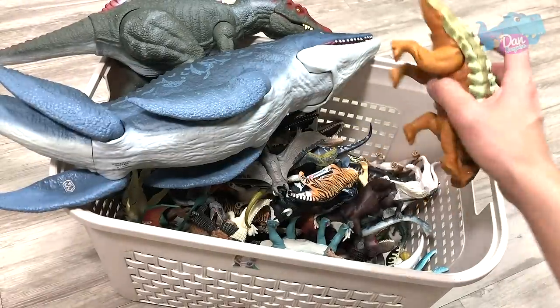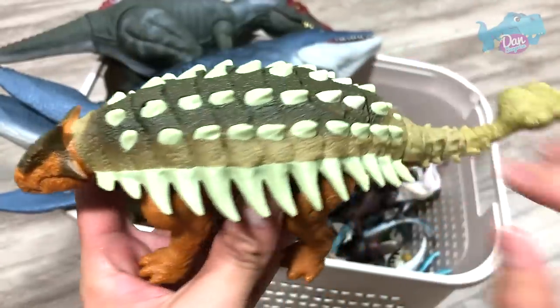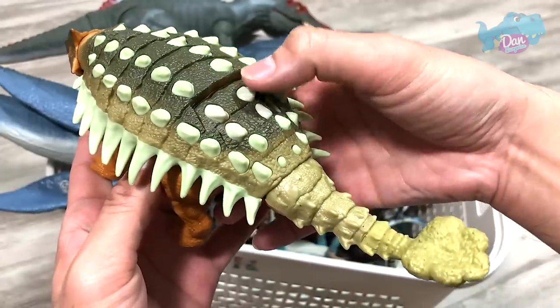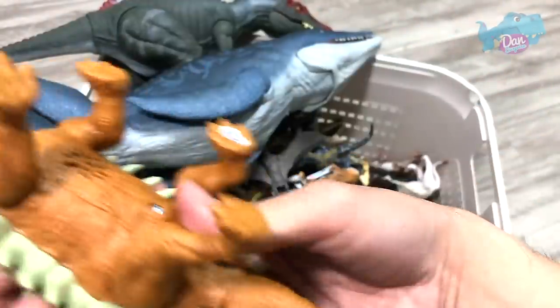Next up, we have another dinosaur right here — the Ankylosaurus Rorivor. This is actually a new one. If you press this button, the tail will move and it will produce a roar. Very nice, I love it.